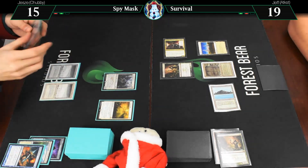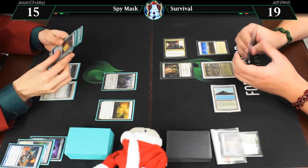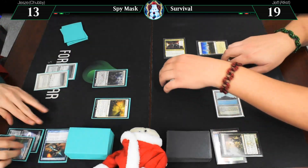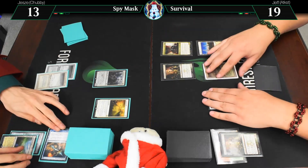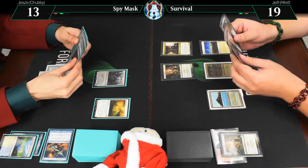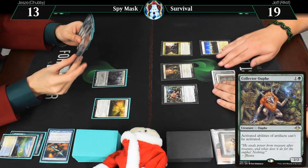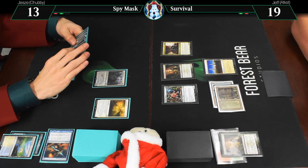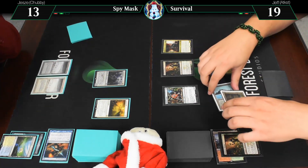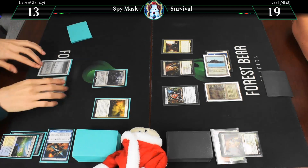Untap, draw a card. Go. End of your turn, eat your Mantle step. You lose two life. Thirteen. Untap, upkeep, drop return. That seems pretty good. Here is a Collector Ouphe. Fortunately, Sigarda's Aid attaching equipment kind of circumvents me turning off the equip costs. That's true. Krakus is doing a lot. And it is your go. Wisely not attacking.